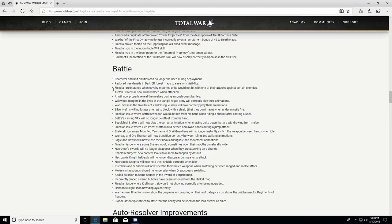Character and unit abilities can no longer be used during deployment — I didn't know they could be. Reduced tree density in Dark Elf forest maps to ease visibility — some maps have tree density that's just too high, making them really difficult to enjoy. Fixed a rare instance where cavalry mounted units would not hit with one of their attacks against certain enemies. Tretch Craventail will now bleed when attacked — good. The AI will now properly reveal themselves during ambush quest battles.